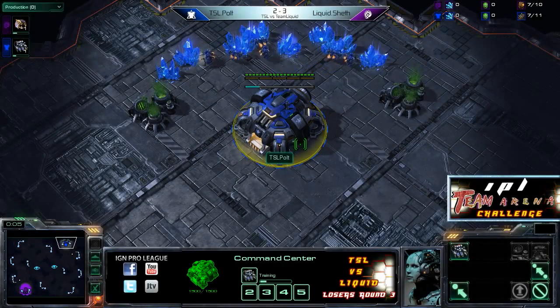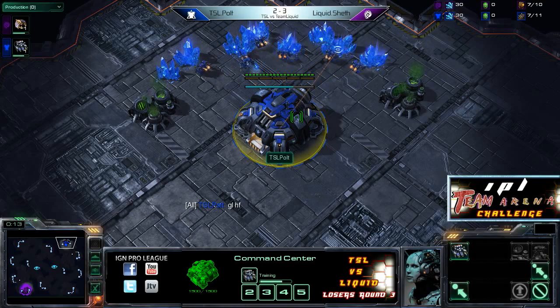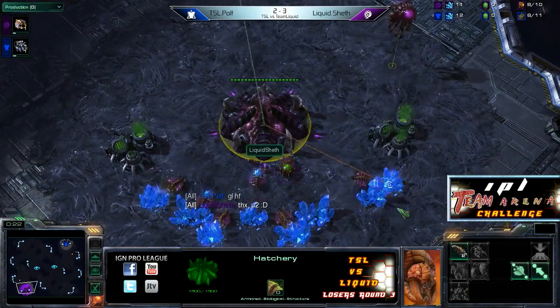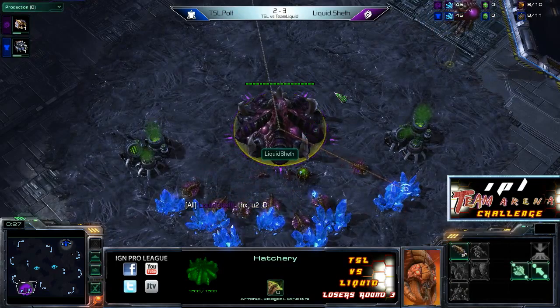All right, so here we are on Daybreak. In the top right-hand corner of the map, we have our blue Terran player — he had to sneak in that GLHF before the Manor Bear himself. That is Polt. And his opponent down at the bottom left-hand corner, potentially the most huggable member of Team Liquid — he is Sheth, our purple Zerg player.